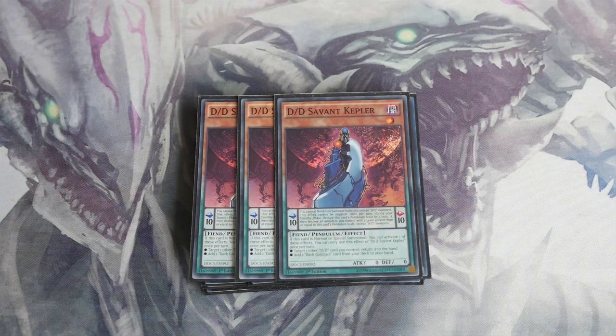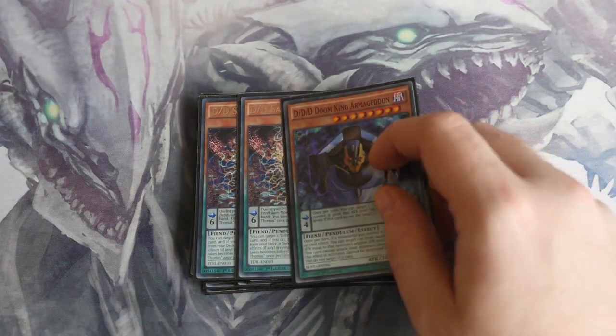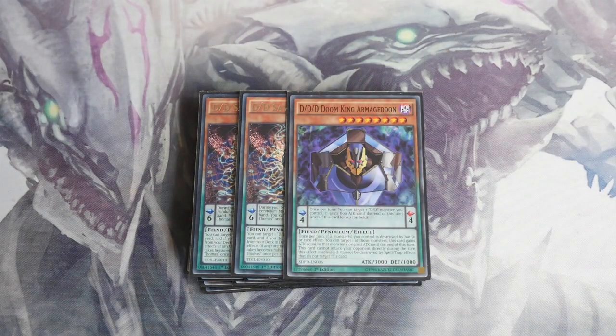Triple DDD Savant Kepler obviously searches out your contracts — all the way from the traps to any of the spells as well. I play double Savant Thomas and a single DDD Doom King Armageddon. Savant Thomas helps get monsters from your extra deck by popping your scales to then special summon that same monster from your extra deck, helping get Kepler onto the board and extending your plays massively. Also remember he is a Double D, not a Triple D, so it can hinder some plays if not done correctly.